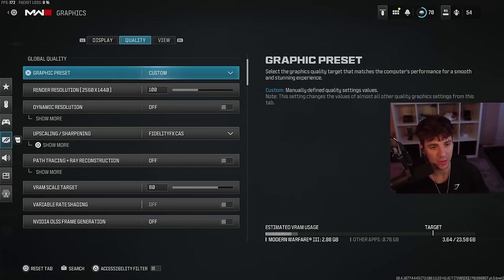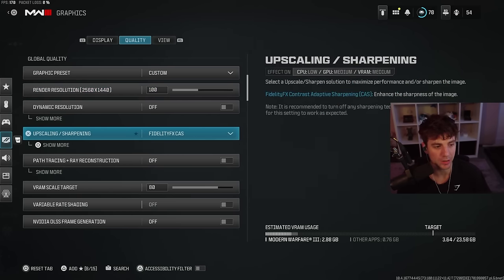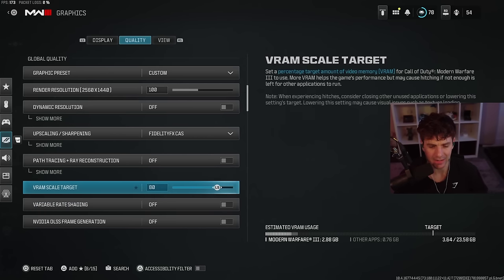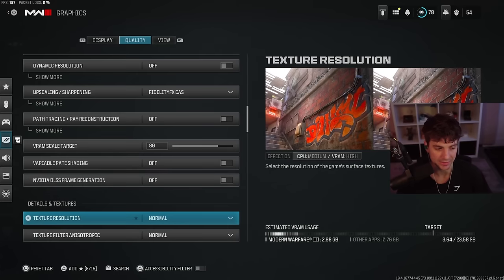Moving over to the quality settings, we have the graphic preset at custom at 100% render resolution — make sure this is at 100 so your game looks crisp. For upscaling and sharpening, I play on Fidelity Cast and on PC I would do 90, anywhere from 80 to 90 is fine. The VRAM scale target is at 80 — I had it at 90 earlier and was running into weird lag, felt like my game felt off. Putting it back to 80 fixed that. Variable rate shading is off, DLSS is off.